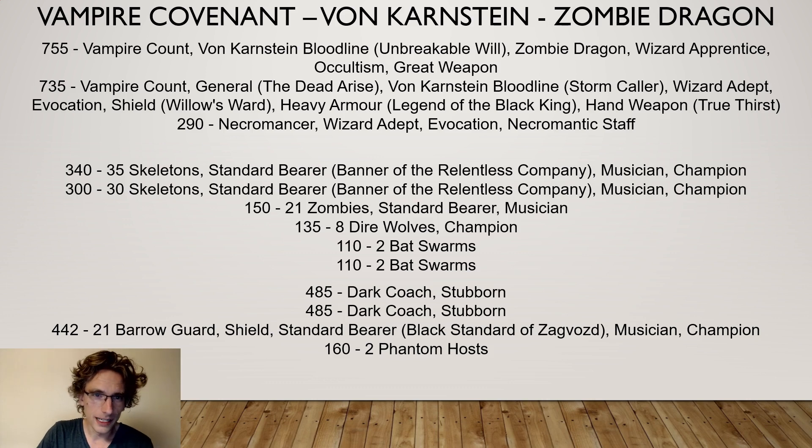This time I went with a zombie dragon build. I have played zombie dragon von Karnstein before, and on my channel there are still some battle reports from the Lagerlander Liga, a league we played in the Netherlands with a knockout system. Previously my general was the zombie dragon to make use of the 24-inch inspiring presence range on a vampire count on a zombie dragon. This time I switched it around — the vampire count is the general on foot, giving an 18-inch command range, and we have two dark coaches so basically anywhere on the board you can march.